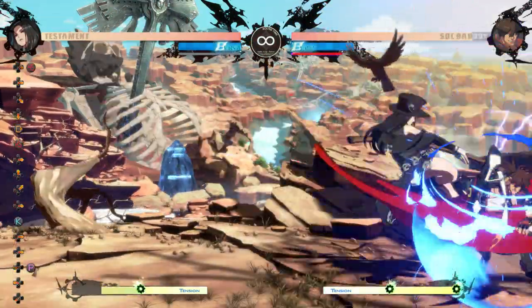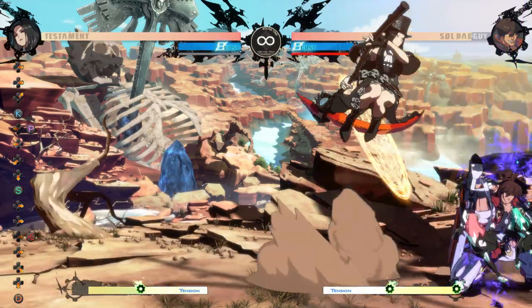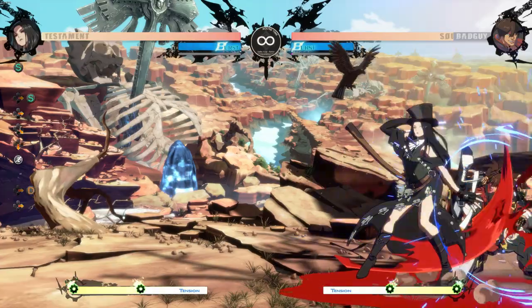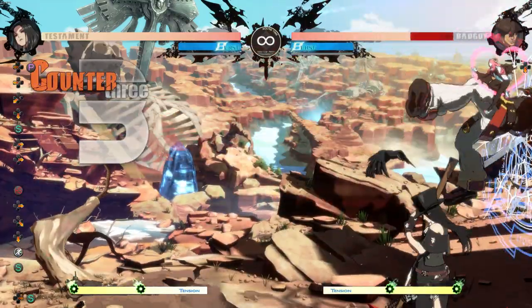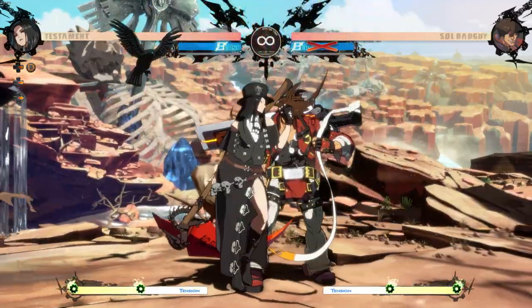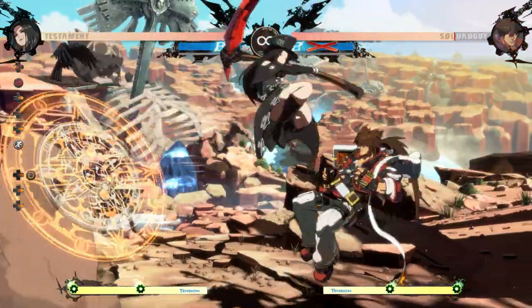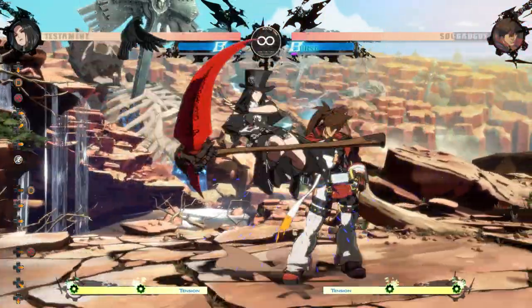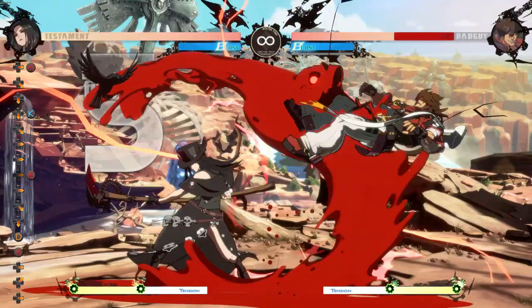Here's the general corner sequence that uses looping stain state mixups. However, each time you do crow it's mashable and there's a gap after the crow, so make sure to mix in frame traps to keep them from pressing. Testament gets good oki from pretty much every knockdown. First off is throw into dash IUD jh which is a safe jump, and the jh hits high enough to let you do a double overhead vs low, which also leads into a safe jump with dash 2k236h into IUD jh again.